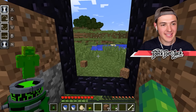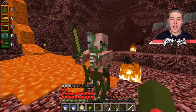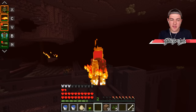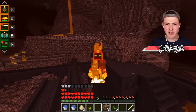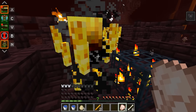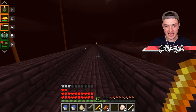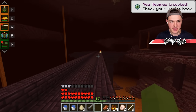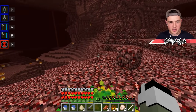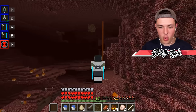Let's morph back into Ben 10, turn into Swampfire, and light this puppy up. It worked. You're not going anywhere, Mr. Pigman. We found a fortress. I don't really know why I'm taking fire damage — I am literally made out of flames, but I guess I'm also made out of plants. We have seven blaze rods — that is enough. I am done fighting blazes. We're going to turn them into the magical blaze powder and now we can fly our way back home to victory.